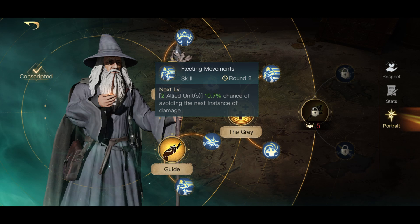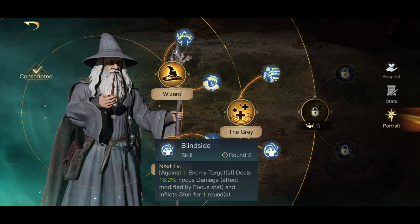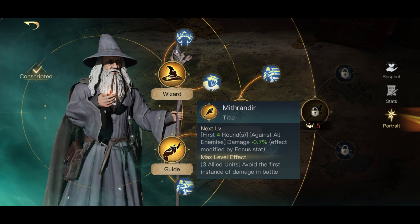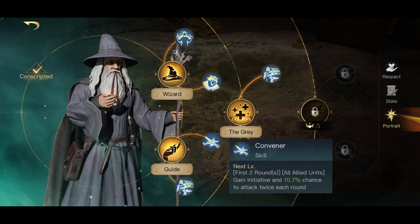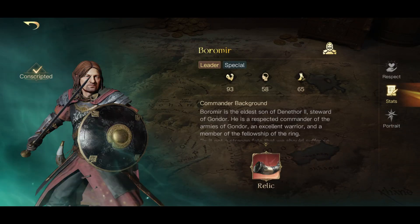The Gray at respect three provides extra healing. Fleeting Movements provides extra avoidance and Blindside does provide one more stun. At respect five, Mithrandir is an excellent ability to take — it opens up Free Peoples which reduces the damage received for just about all of your units, and then Convener is an excellent skill that increases your damage in battle.